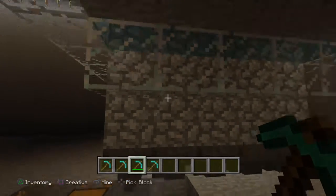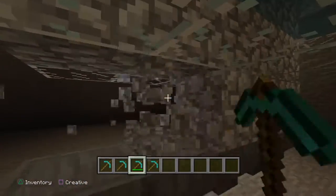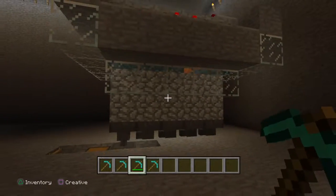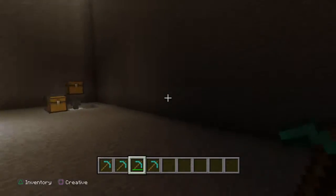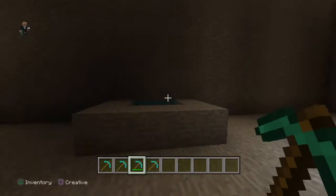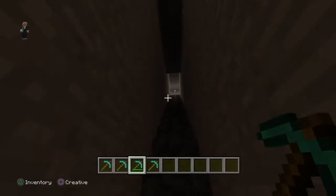This is a cobblestone generator. I can't remember the YouTube channel where I found this, but it's actually really helpful — it's basically infinite, so that actually really does help. So far down there I got 34 cobblestone. Another infinite water source in case something goes wrong and I have to fill something up. That's about all for over here.